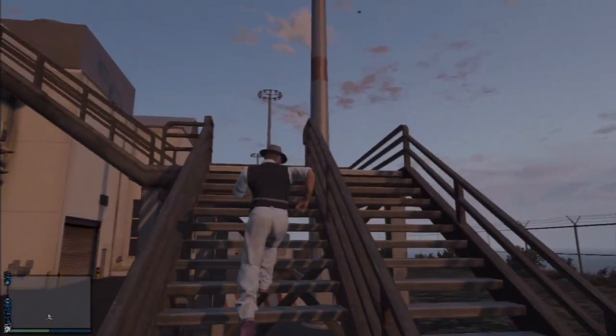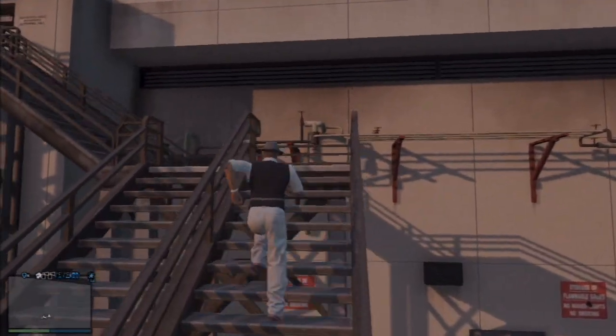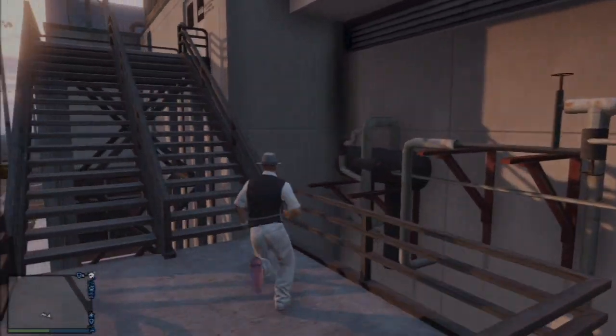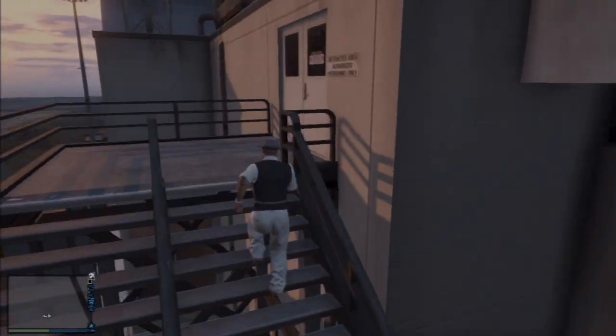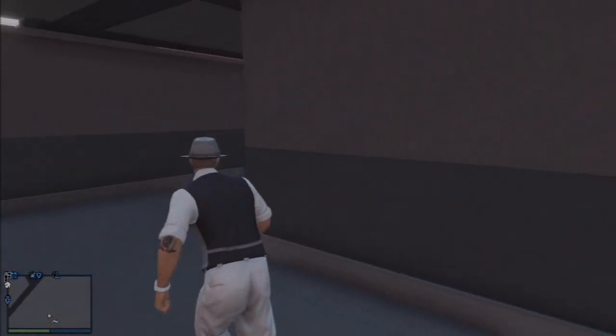Now inside this place there are two soda machines, which you will see here shortly, which you can use to heal yourself in case you might be dying or you didn't bring any snacks along. So if someone forgot the snacks, you're going to have to spend a dollar and get a soda to heal up so you can survive against the cops.